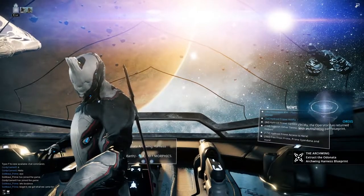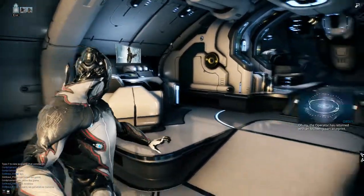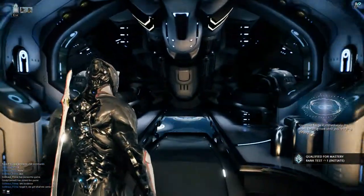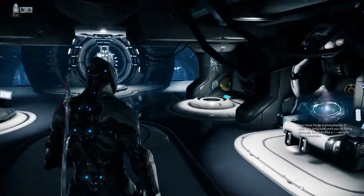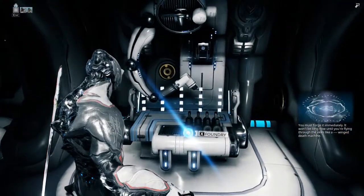Oh my. The operator has returned with an Archwing part blueprint. You must forge it immediately. It won't be long now until you are flying through the skies like a winged stealth machine.